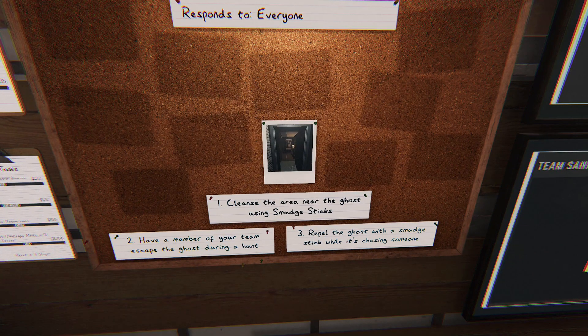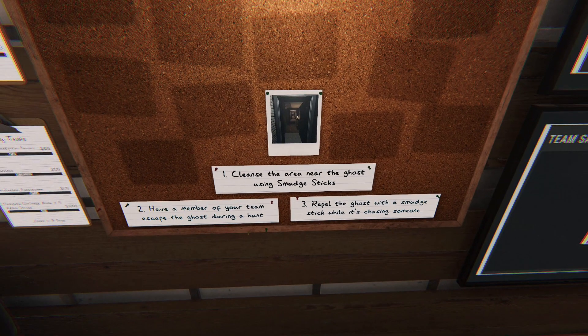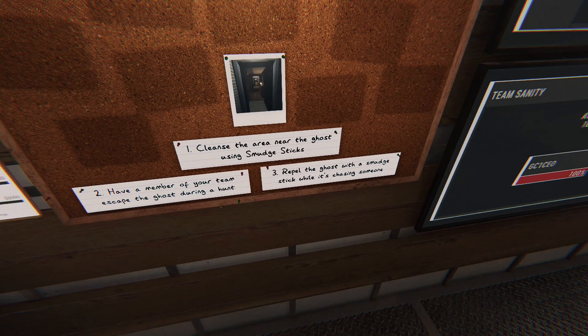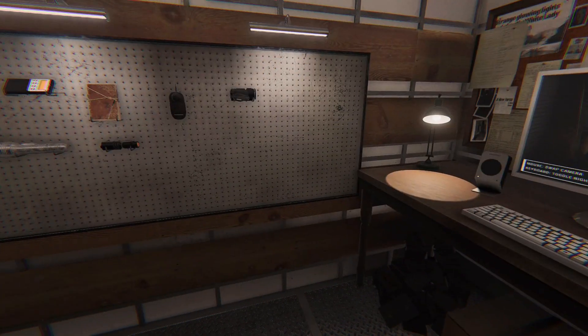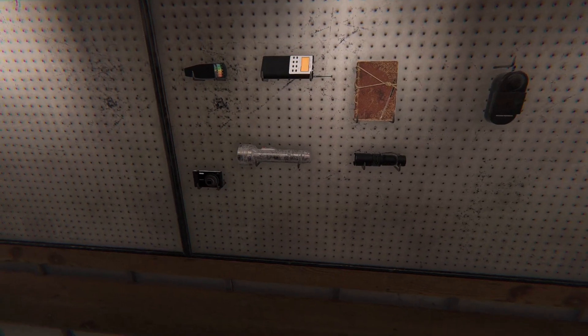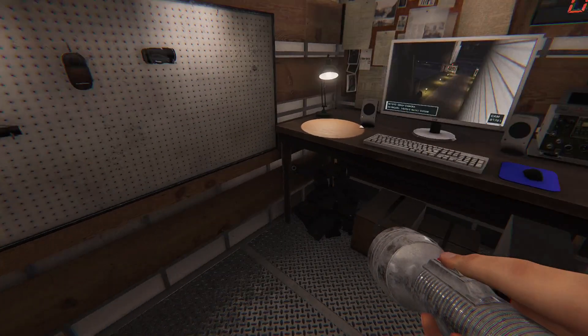We have three objectives plus a fourth which is always to determine the ghost type. The other objectives are: cleanse the area near the ghost with smudge sticks, escape the ghost during a hunt, and repel the ghost with a smudge stick while it's chasing someone. We only have the starting equipment so we can only attempt a couple of those.